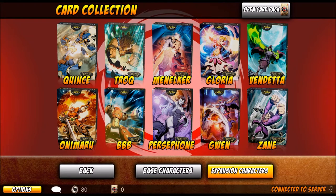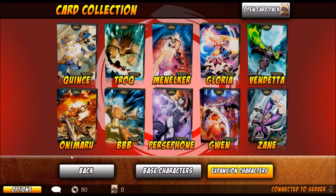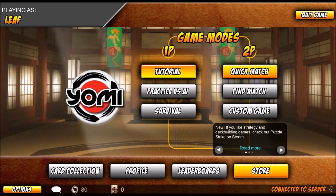Each character generally has a unique passive ability, and then a bunch of other unique abilities involving their cards. Some characters also favor certain fighting styles, such as favoring dodges over blocks. We'll go into that a bit later because I'm actually going to go ahead and play the tutorial — the tutorial is actually pretty good in this game.